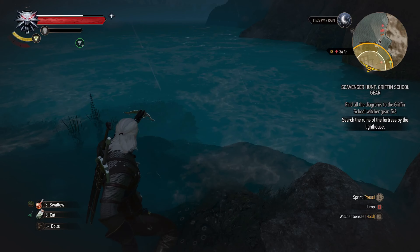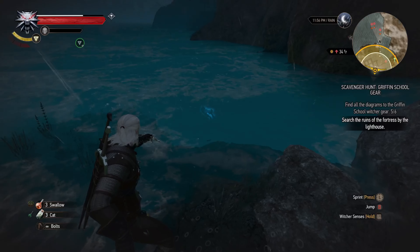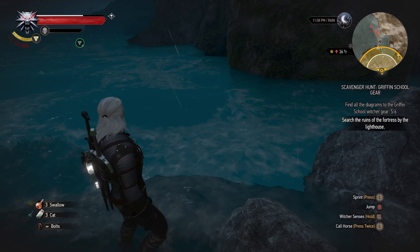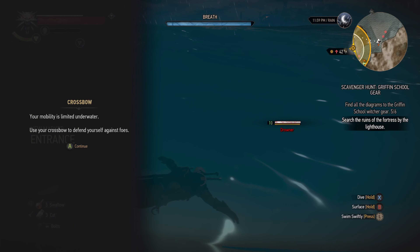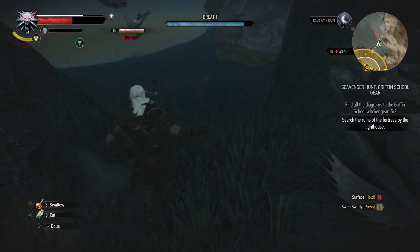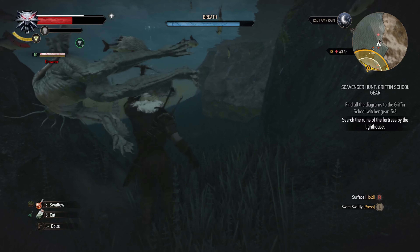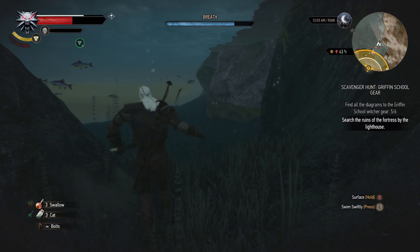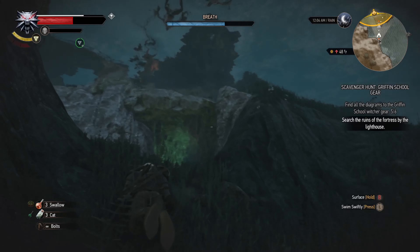Drowners — there must be something here, perhaps an underwater cave. That's a wastage of bolts. Let me save the game here. Need to use the crossbow quickly. Okay, that's all of them. Just as I thought — an underwater cave.